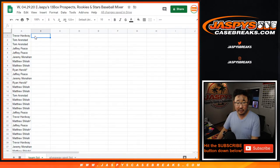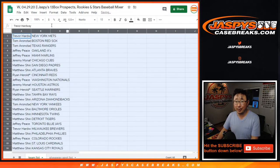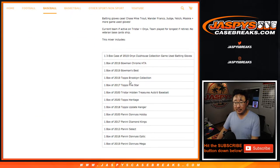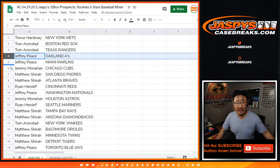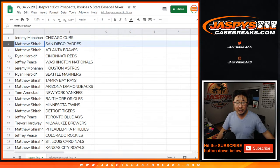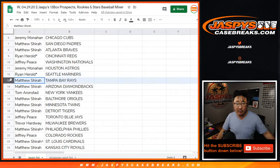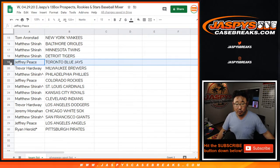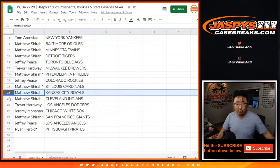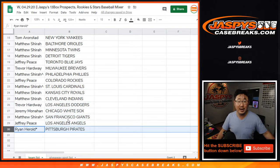Trading is allowed. I'm going to pause the video to allow for a little bit of trades while I grab those boxes - but trade at your own risk. Keep in mind all the different boxes and potential cards and players you can hit. Trevor with the Mets, Tom with the Red Sox and Rangers, Jeff with the A's and Marlins, Jeremy with the Cubs, Matthew with the Padres and Braves, Ryan with the Reds, Jeff with the Nats, Jeremy with the Astros, Ryan with the Mariners, Matthew with the Rays and Diamondbacks, Tom with the Yankees, Matthew with the O's, Twins and Tigers, Jeff with the Toronto Blue Jays, Trevor with the Brew Crew, Matt with the Phillies, Jeff with the Rockies, Matt with the Cardinals, Royals and Indians, Trevor with my Dodgers, Jeremy with the White Sox, Matthew with the Giants, Jeff with the Angels, and Ryan with the Pittsburgh Pirates.